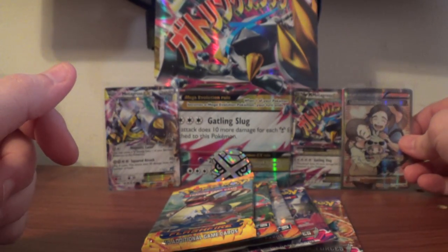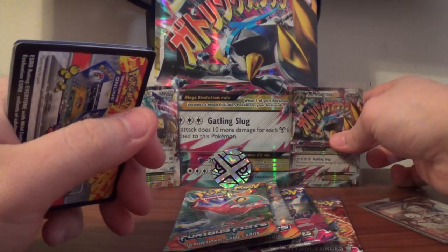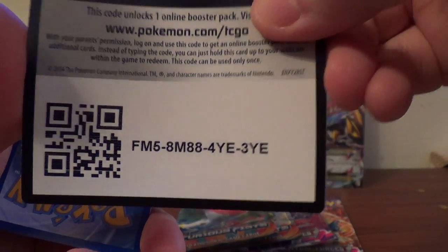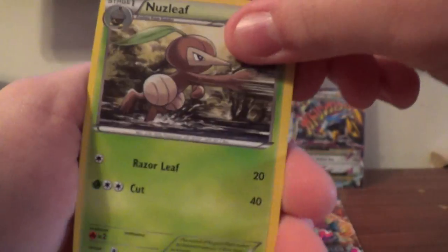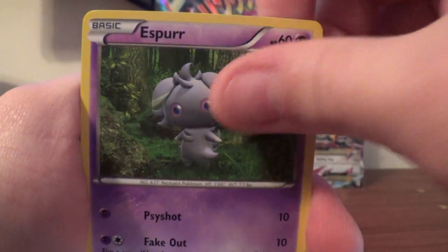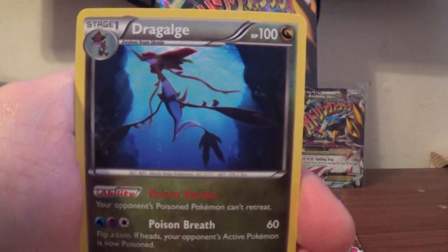Put that next to Shiny Metagross if it will stay. That will be for sale if you are interested — just let me know. You guys have that Flash Fire code here. Second pack: Nuzleaf, Pidgeotto, Graveler, Ponyta, Buneary, Espurr, Spritzee, Litleo, Helioptile Reverse, and Dragalge Regular Rare.